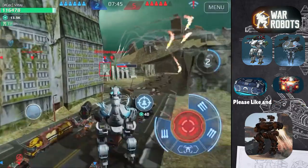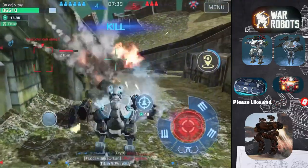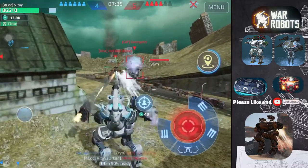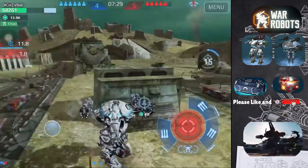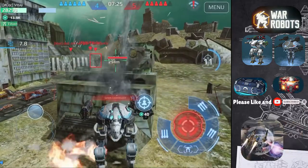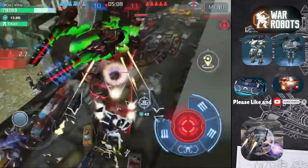Use the Scorpion's ability wisely. You can work together with your team and teleport to a robot that becomes weak without its ability, then teleport back straight away. This would usually make the robot use its ability in a panic. After the ability ends, the robot would be vulnerable to attacks from your teammates until the ability cooldown finishes. This strategy works best out in the open.